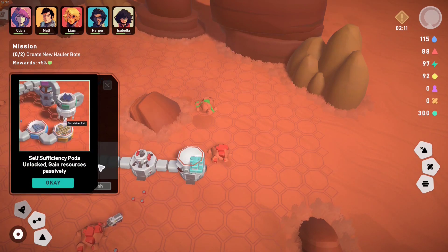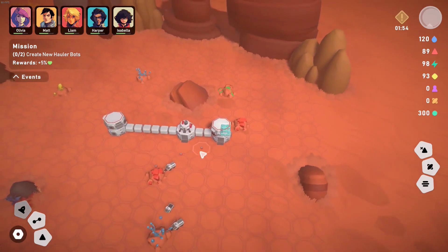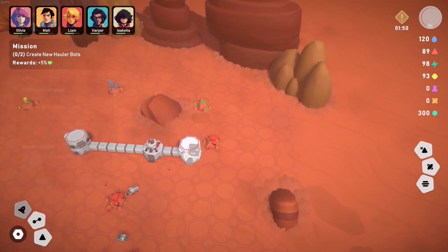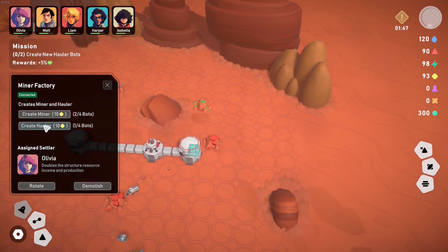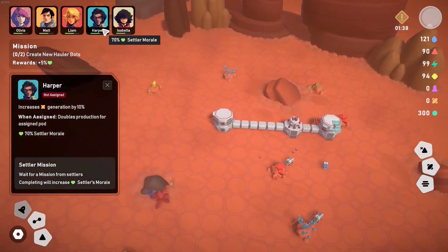Okay, self-sufficiency pods unlocked — gang resources. So we need self-sufficiency pods. And this little hauler — we need our little hauler. We need this guy right here. And does this need something? That's something like resources — do we need somebody? Who is this? What is this? Is this headquarters? Doubles production for assigned pod.